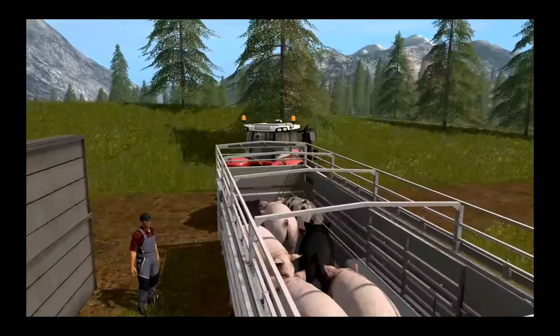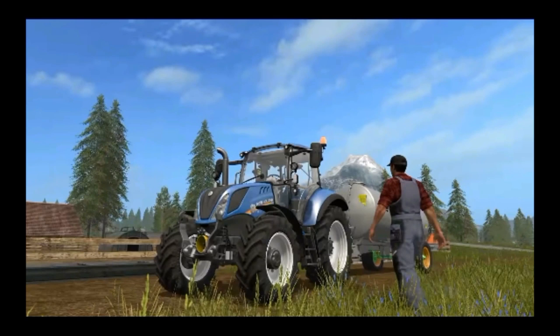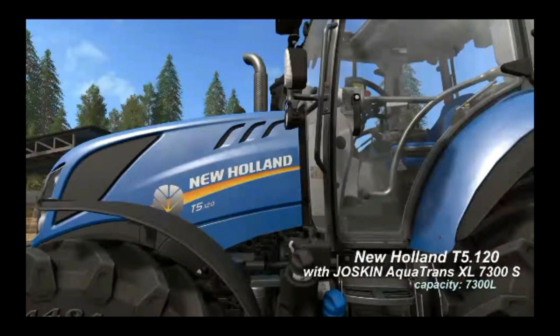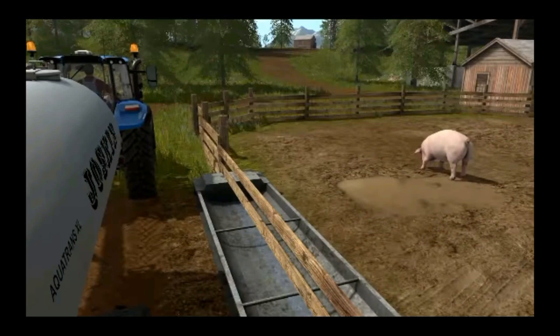Two more new pieces of equipment are introduced: the New Holland T5 120 tractor and the Jaskin Aquatrans XL 7300S water hauler trailer with a 7300-liter capacity. This is really interesting because in Farming Simulator 17 you now have to add water to your pigs for them to produce more pigs — they multiply and create more for you to sell. Here the Jaskin is shown dumping water collected from a water source into the pig trough.